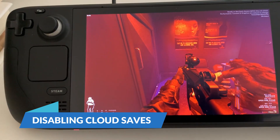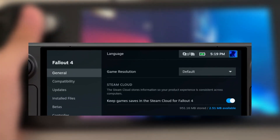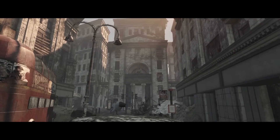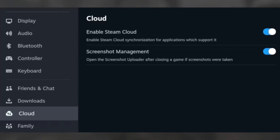To avoid any potential conflicts, it's advisable to disable Cloud Saves for Fallout 4. This ensures that your save files for Fallout London don't interfere with your original game saves. You can disable Cloud Saves via the general preferences for Fallout 4 in your Steam library.